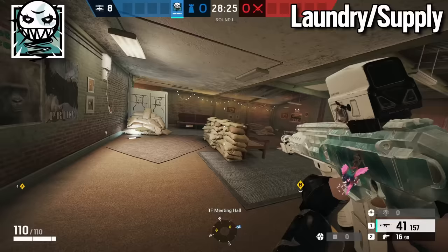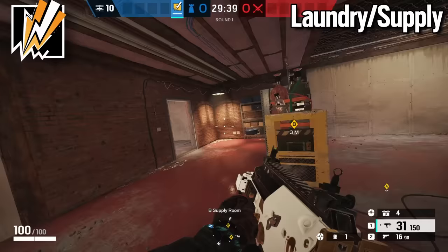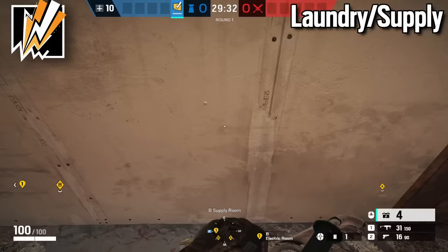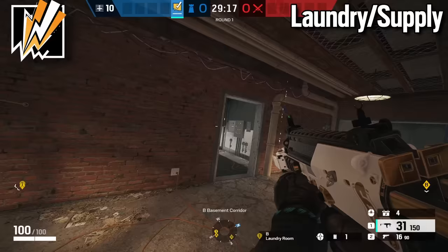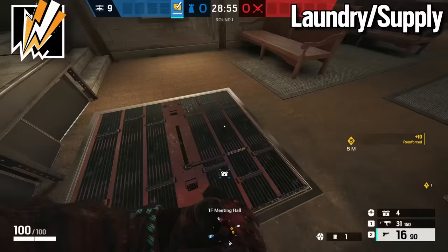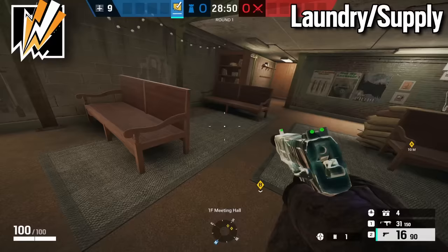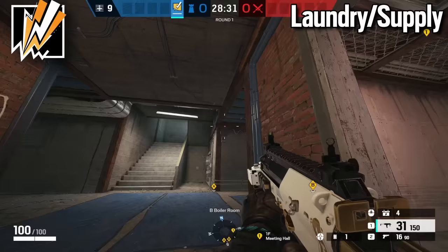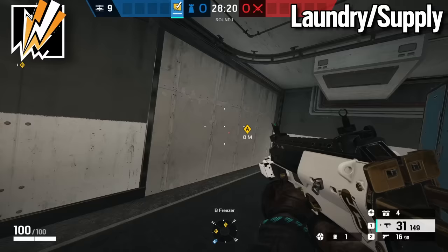For the fourth operator on Oregon basement, bring either Bandit or Cade — for this video I'm using Bandit. Electrify the wall where Mira places her mirror window, electrify the wall where the other mirror window is, and save the final bandit charge for when your teammate reinforces the rotate hole, or put it on the freezer wall. Once charges are placed, run upstairs and get the e-box hatch. If you brought Cade, you can get the e-box hatch instead of the blue wall. After reinforcing e-box hatch, have Bandit play in freezer so your team always has someone watching that front side of the map.